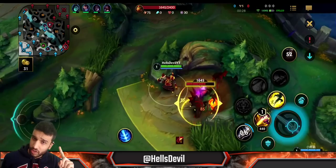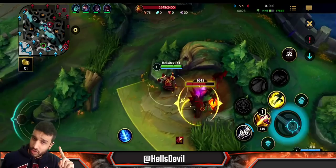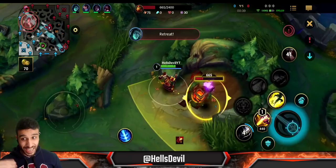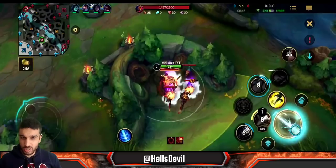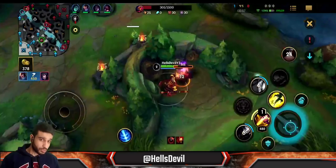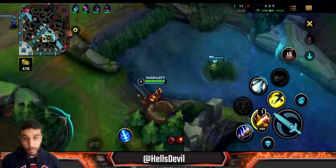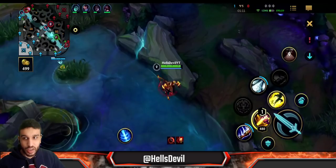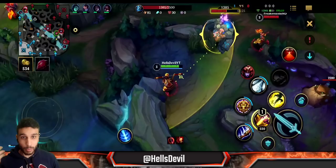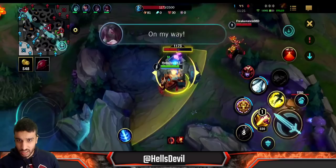Wukong got a change since I last made a video about him. They reduced his damage but increased his tanking potential - his first ability now heals him and scales with max HP. So the more HP you have, the more you heal. I'm invading the Shyvana here because she's incredibly weak in the early game. Let's see how this goes - oh, the Darius is coming. Is anyone on my team rotating? It's a little weird that they're not.